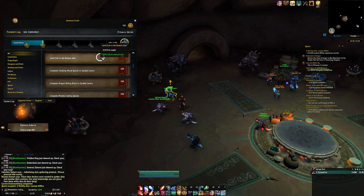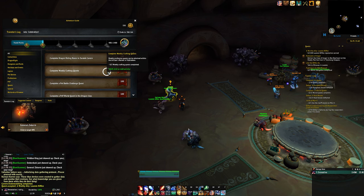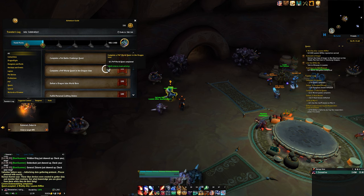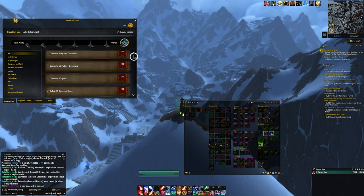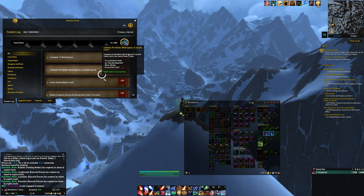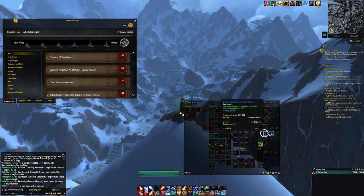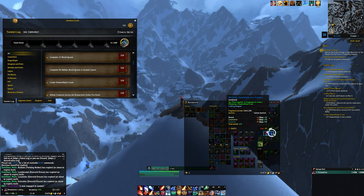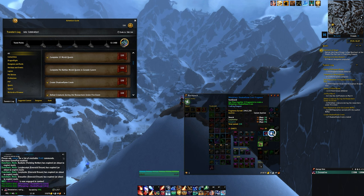Another very fast objective to complete is the Creating Shadow Flame Crests one. You only need to create three Shadow Flame Crests of any type, even Whelpling. If you have a lot of fragments saved up, you can complete this one pretty much instantly. If not, combine this with the World Quest one because you'll get Whelpling fragments from World Quests and any other objectives you do in the Dragon Isles. Save those fragments and just create three crests as soon as you can — another easy bit of Traveler's Tender.